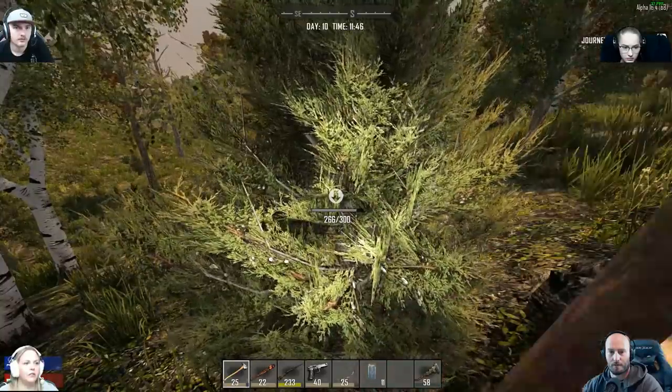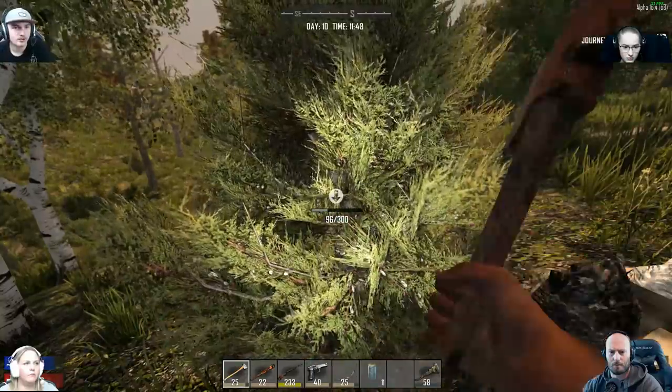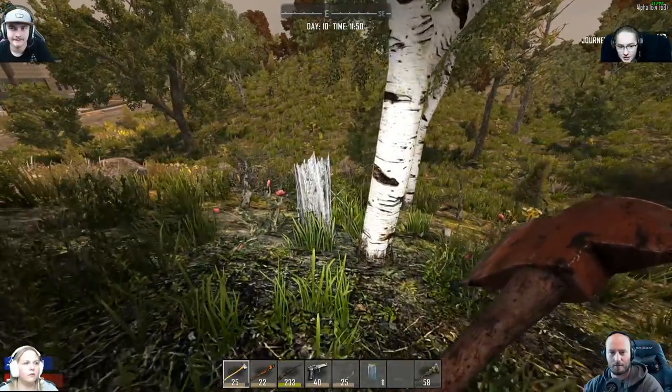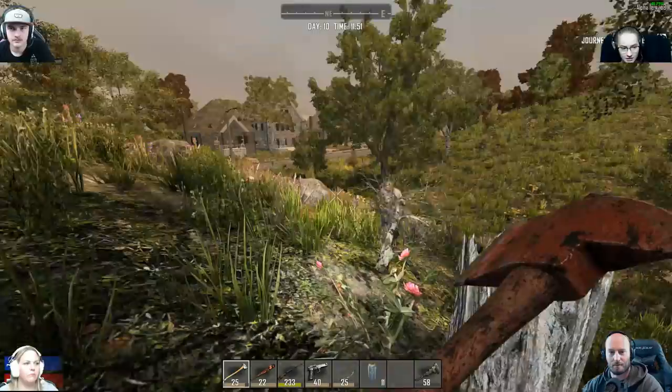I just searched this tree stump and I found two first aid kits, bullet casings, and scrap plastic. And a tree stump? Yeah. I didn't know you could search tree stumps. I didn't know you could either. Wow, but it came up.